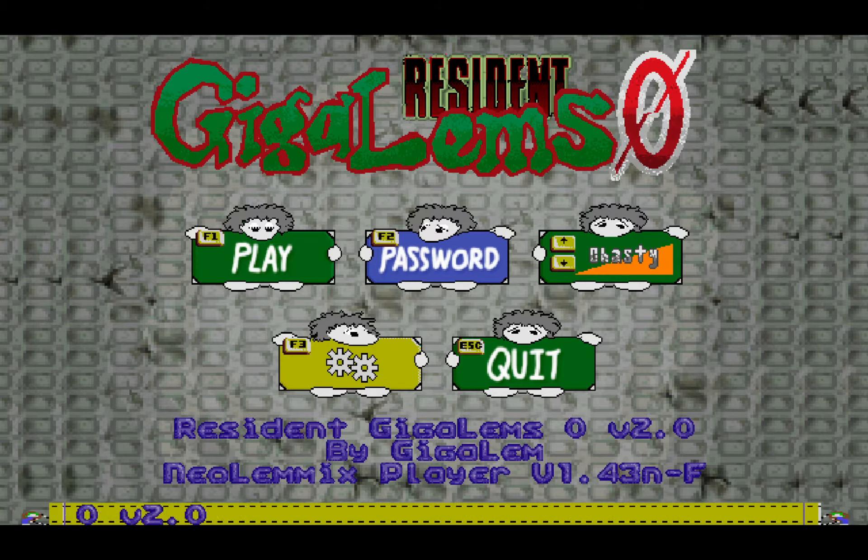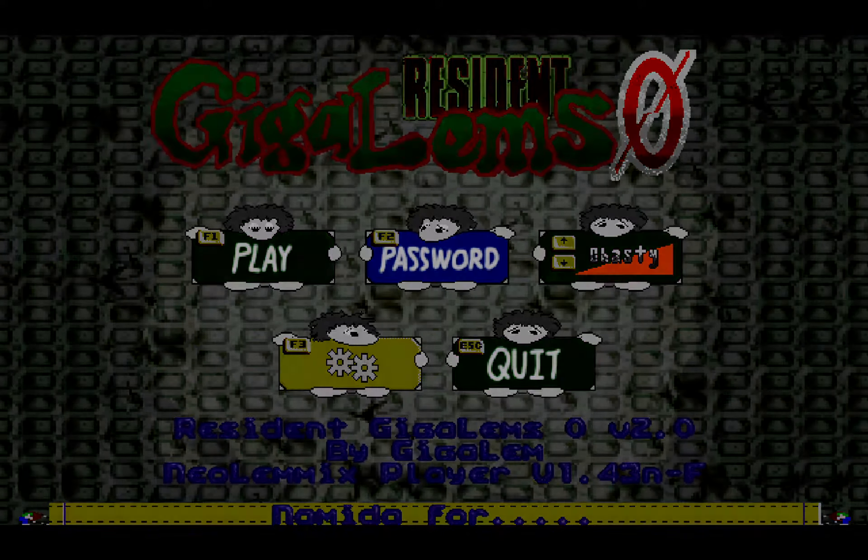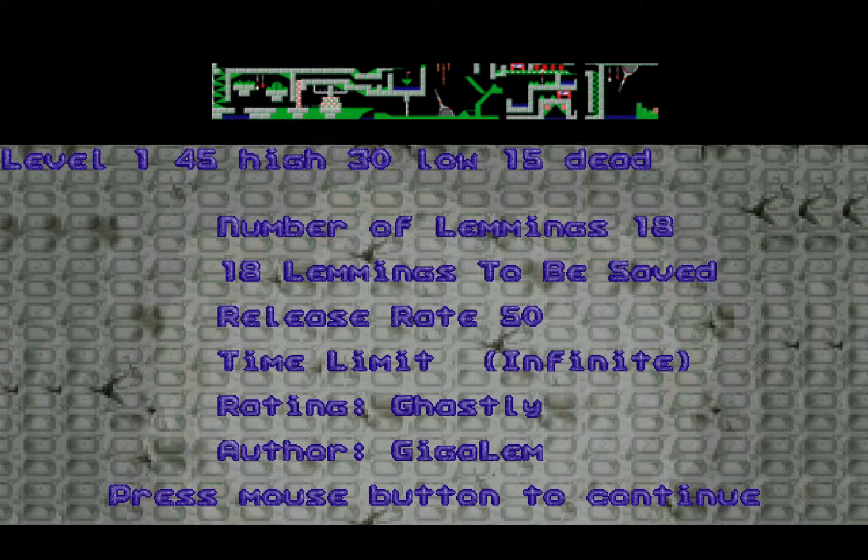Welcome back to my Resident Gigalem 0 level solving computer video series. Today we're going to cover the Ghastly rank — the dirt rank of the pack. Ghastly 1: 45 high, 30 low, 15 dead.